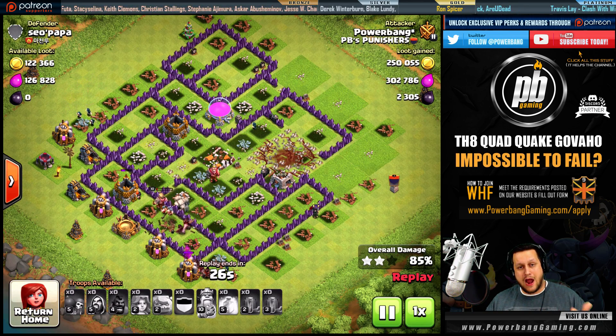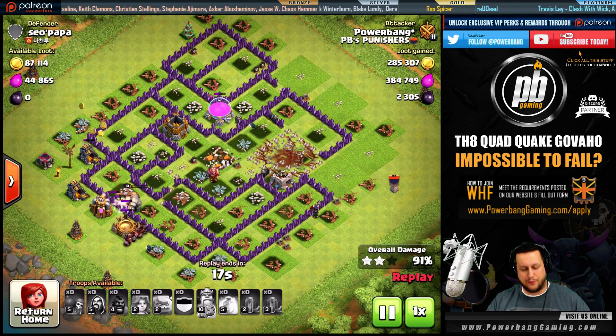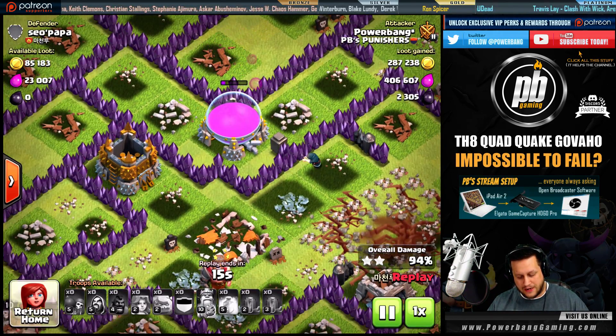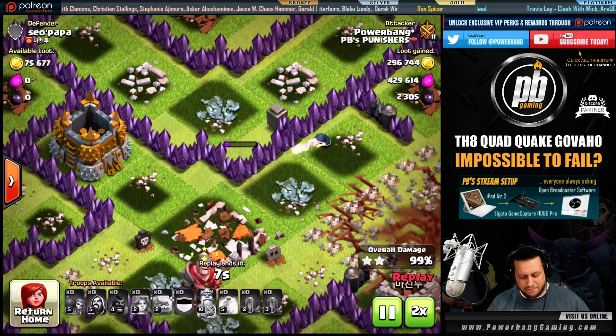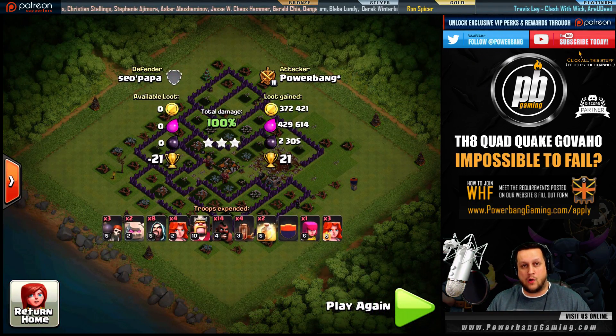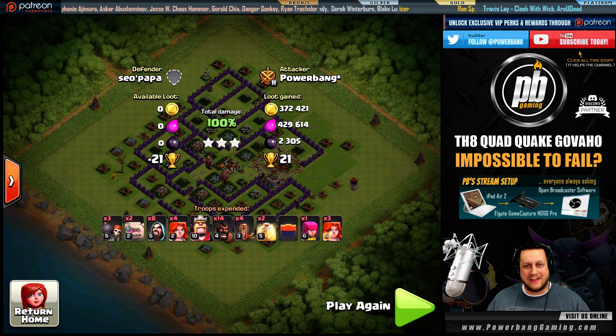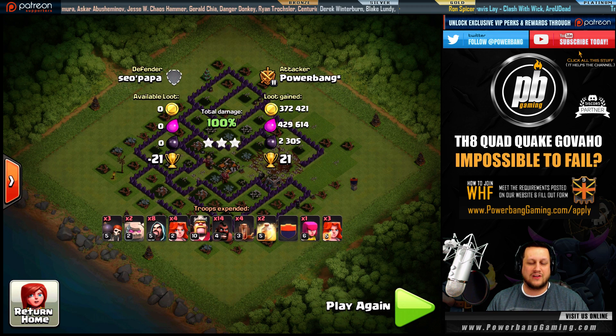I actually took out a pretty beefy Town Hall 9 with this strategy as well. Quad Quake Govajo at Town Hall 8 is overpowered as heck — absolutely unstoppable. Any base can get absolutely wrecked. For those of you naysaying and saying this doesn't work, you're absolutely wrong — I just demonstrated it. In war, our Town Hall 8s are doing the exact same thing. Hopefully you liked the video — hit that like button, share it with your friends at Town Hall 8 so they can get those three stars. This is PowerBang signing out. Enjoy the three stars. Peace.